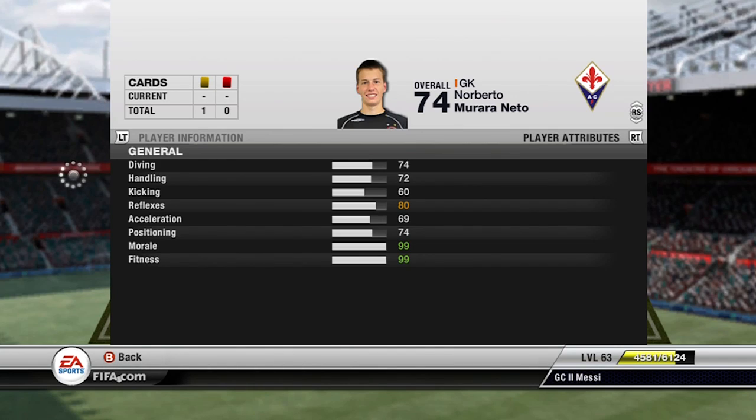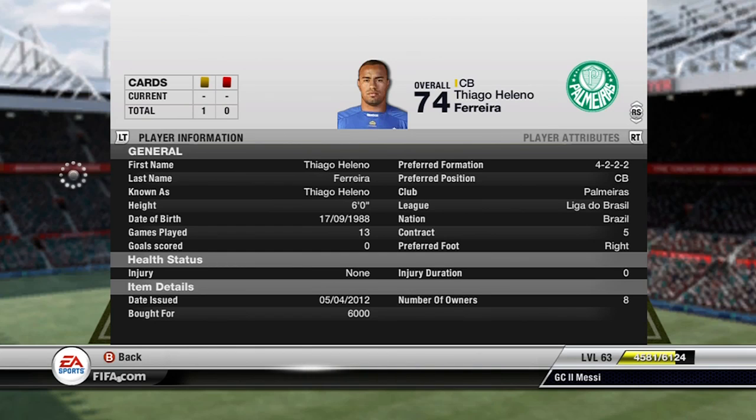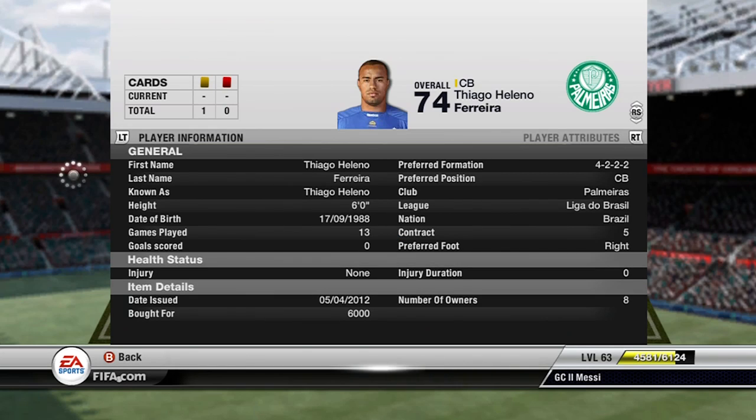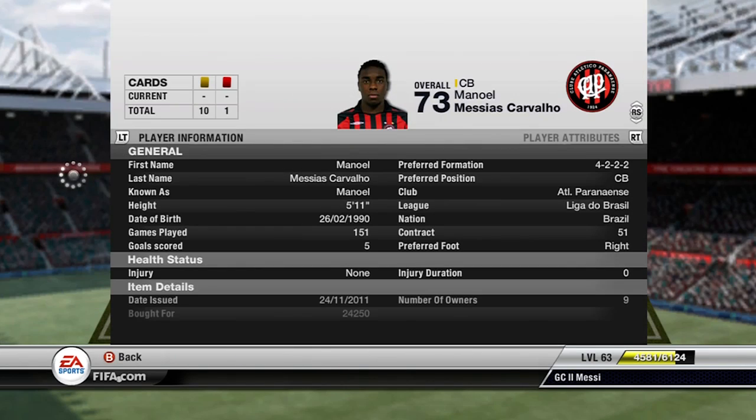Moving on to the first centre-back and it is Thiago Helano, the Palma Reyes centre-back. He costs 6k in my formation, 74 pace which is very nice, 76 defending and 80 heading — an all-round solid centre-back. He links up with Manuel, who should be a gold easily because his stats are just insane. He costs 24k, so he's on the costly side, but he's just a great player.